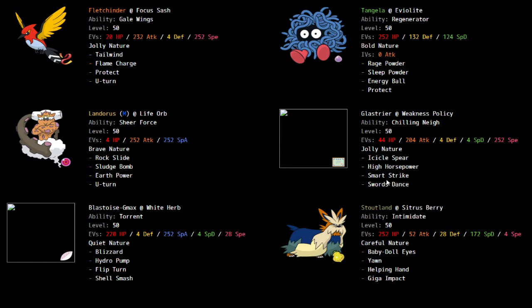On my Glastrier set, I'm changing Smart Strike — it was originally for Morgrem and Mr. Rhyme, but I don't really need to hit them super effectively; I'll just hit them neutrally with High Horsepower and Icicle Spear. I'm keeping Protect, which I've learned is good, and Swords Dance which I can use with Tangela's Rage Powder — then Tangela dies, I bring in Fletchinder and win. Icicle Spear over Icicle Crash for 100% accuracy, and because it breaks Yache Berries and Focus Sashes. About half the time it's stronger than Icicle Crash with those added benefits.